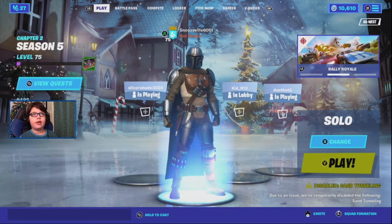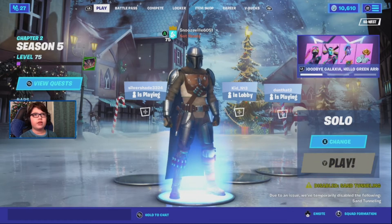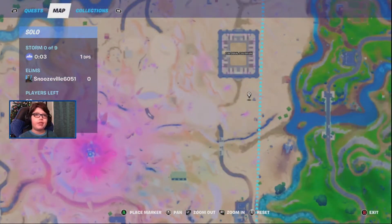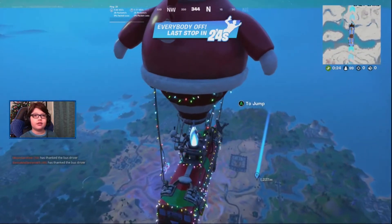The Mandalorian doesn't spawn at his ship anymore — he spawns around Colossal Colosseum. So it'll be a little harder to find him. We're going to be landing at this shack over here that used to be near Frenzy Farm, but now it is near Colossal.